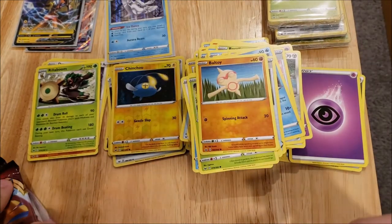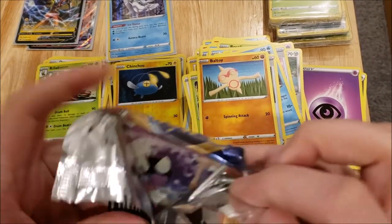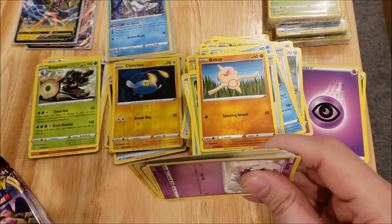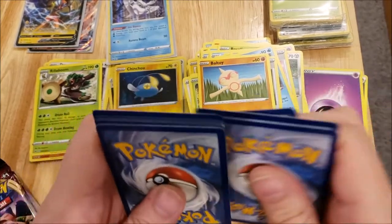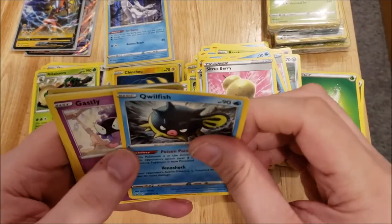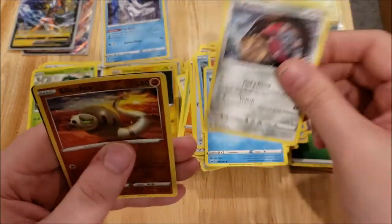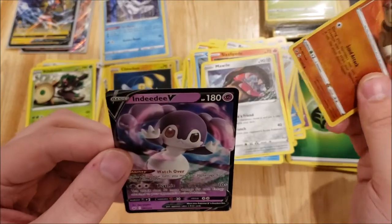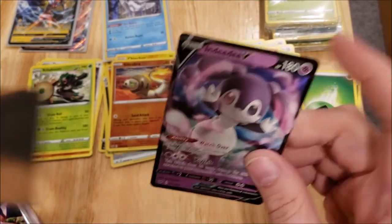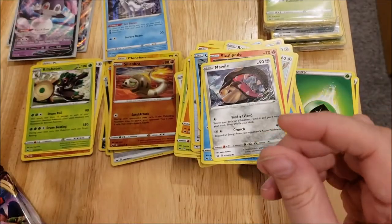If I don't have it, I'll put it in the binder. There's another code card for you guys. We have a Grass Energy, a Palpitoad, a Citrus Berry, a Qwilfish, a Gastly, a Rookidee, a Snizzlipede, a Snubbull, a Mawile, a Silicobra, and an Indeedee V. This has turned out to be a decent box — the first two packs had hits. The Indeedee V, I believe that is a new card as well — I don't think I have that one yet.